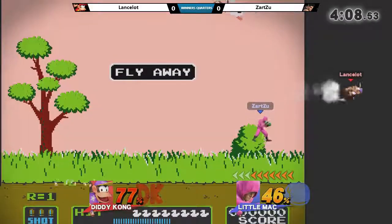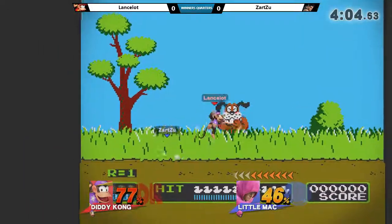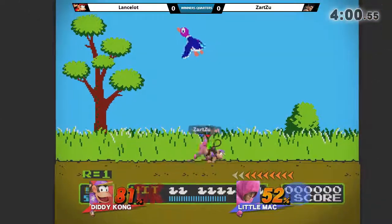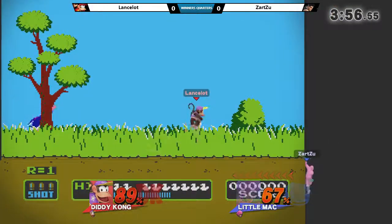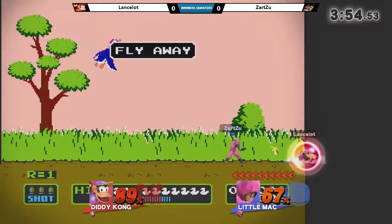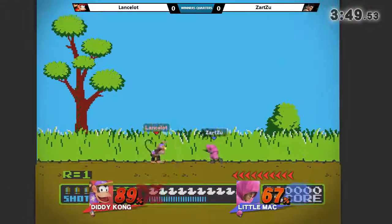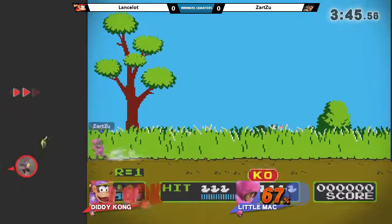That forward air is such a pain for Zartu when he tries to recover, but he manages to survive. You see Zartu just taking care of that banana, making sure it's not on-field annoying him. Let's see around the ledge — trying to actually intercept the monkey flip with the banana. And with two or three more, we have KO punch charged, which is a scary thing.